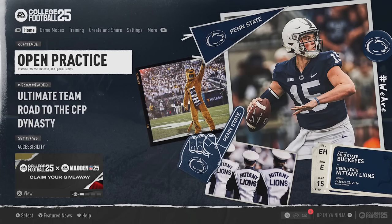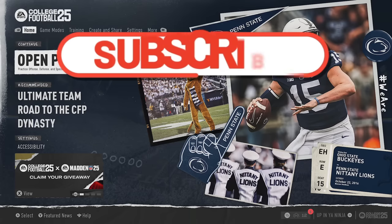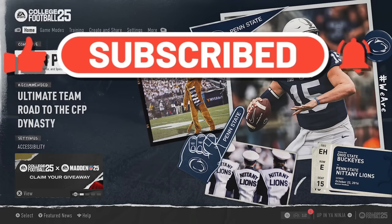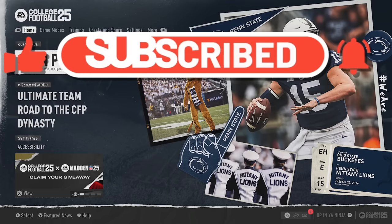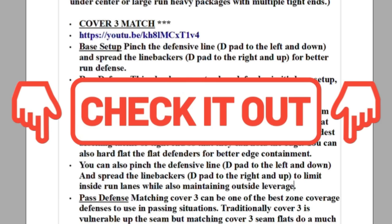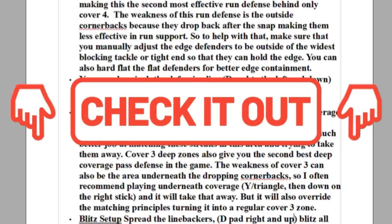Welcome back money team. In today's video I'm going to go over six settings that you can change to have better offense, defense, and special teams in College Football 25. If you guys are enjoying the content and want to see more, please make sure to hit the like button and let me know in the comment section. And if you need more help, you can download any of my ebooks instantly — simply click the links in the description or the top pinned comment.